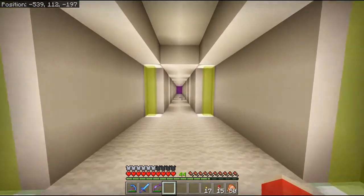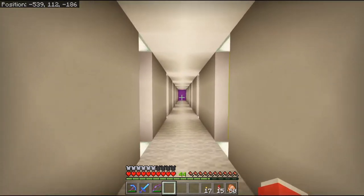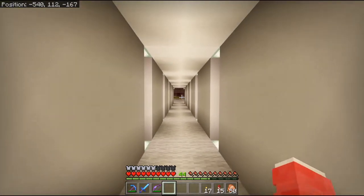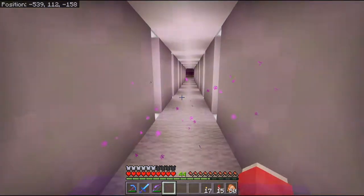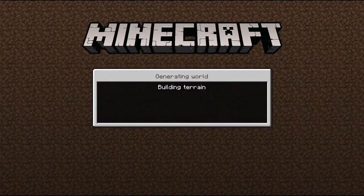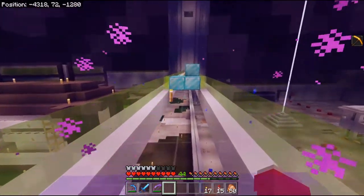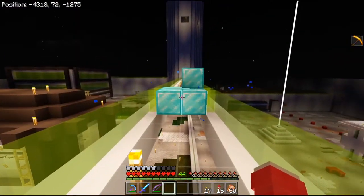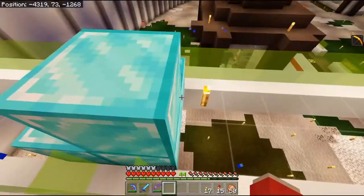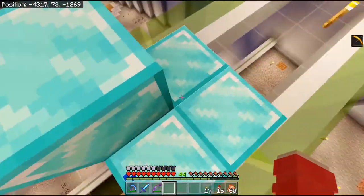If we run down we can get to the portal and I just love running down this hallway, it feels so good. Just something about the way the lights work, it looks really cool. We'll jump through. Coming out the other side — we have diamonds! There's 5 diamond blocks there.